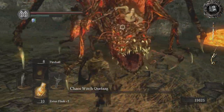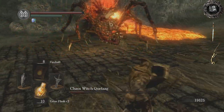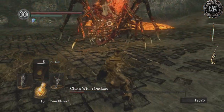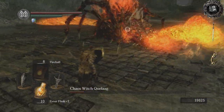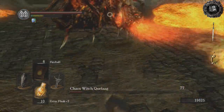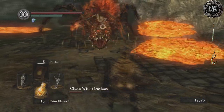With her sword attack, she does swipes that go left and right in a thrust. They're easily dodgeable by just backpedaling. The only thing you have to watch out for is the lava she's already thrown down on the ground — make sure you don't backpedal into somewhere that's not safe. Beyond that, you can see that she's easily avoidable with those sword swipes.